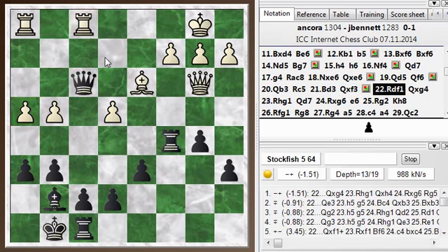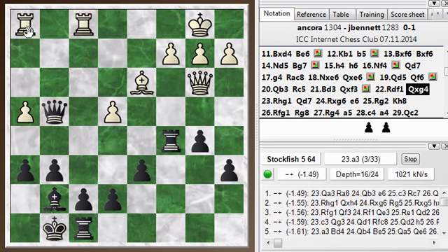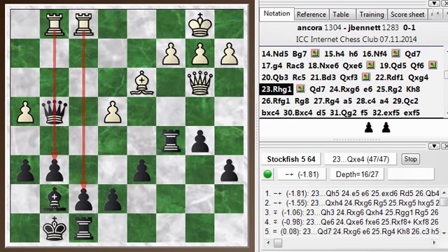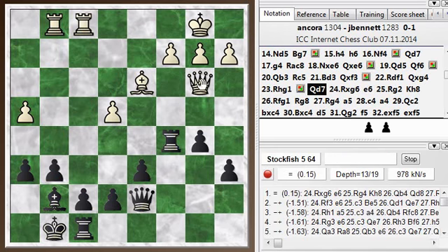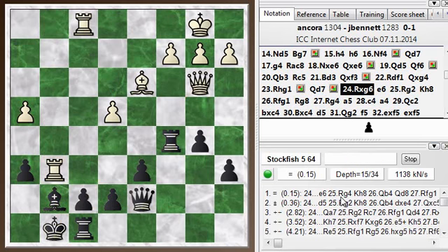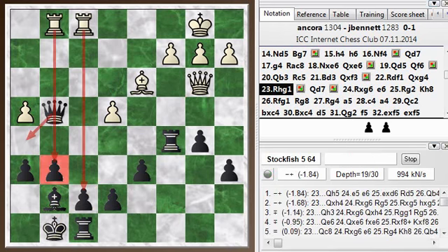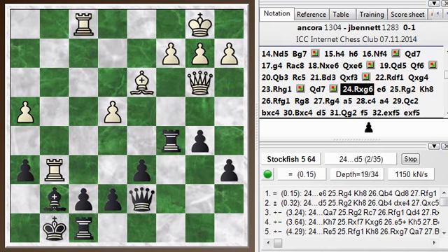He plays his D rook to F1, and I took on G4, grabbing his second pawn, and then he puts his H rook on G1. So he's relocated both rooks to the open files. Queen takes H4 or Queen to H5 — Queen to H5 maybe is a little safer, just defending the G pawn. I played my Queen back to D7, forgetting for a second about the pin. My F pawn is pinned, so he can just grab the G pawn. I've given him back a pawn and now it's even once again, and he's got his pieces in a very good spot. If I had defended correctly with Queen H5, I would be doing okay.